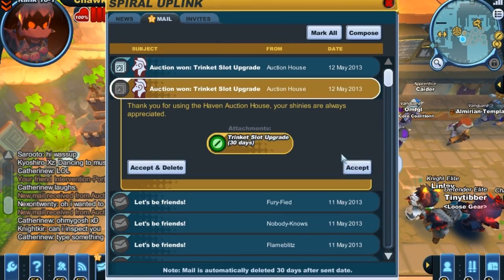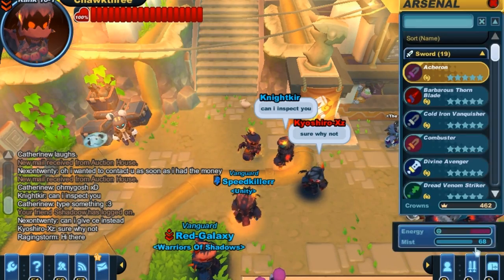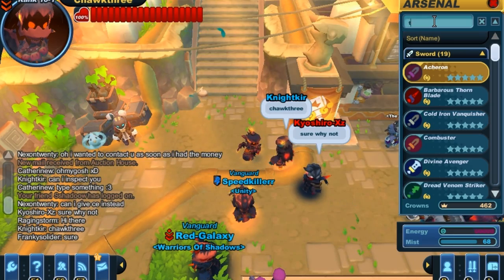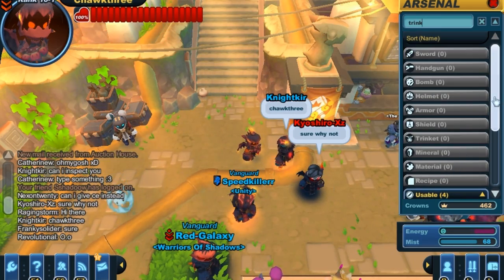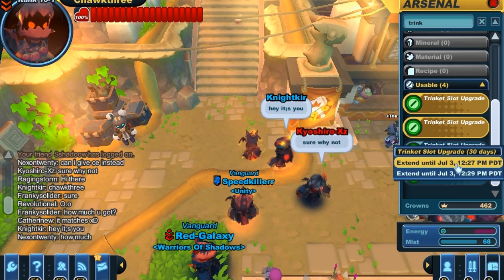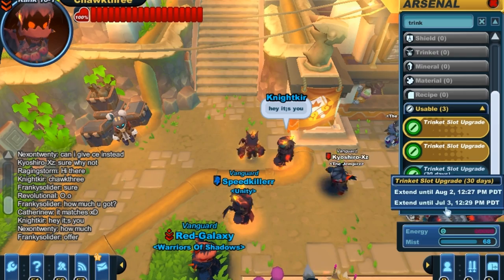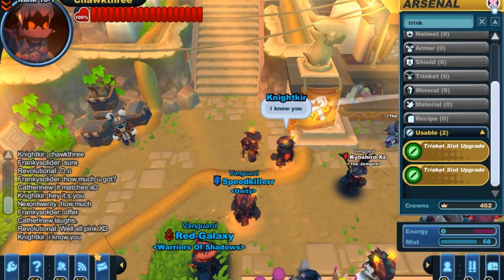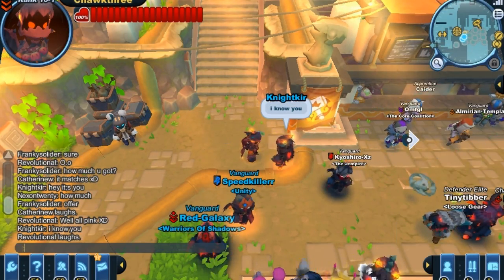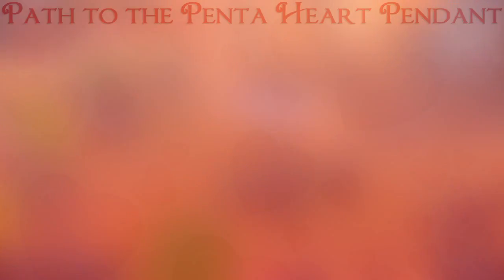While it is pretty annoying that you have to buy a trinket slot upgrade every month to utilize your pendants, there is a cool little feature — you can actually stack your trinket slot upgrades. So say you didn't want to have to worry about upgrading your trinket slots for half a year: you could just go out, buy six of them, and equip all of them at the same time. Then you wouldn't have to worry about trinket slot upgrades for six months.